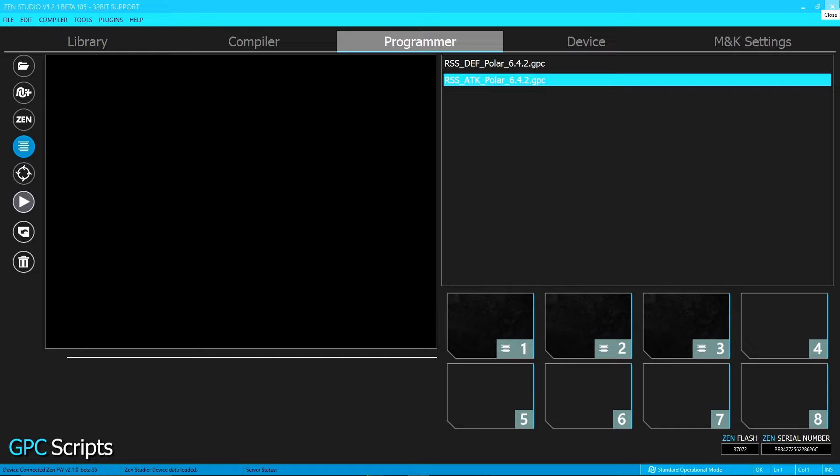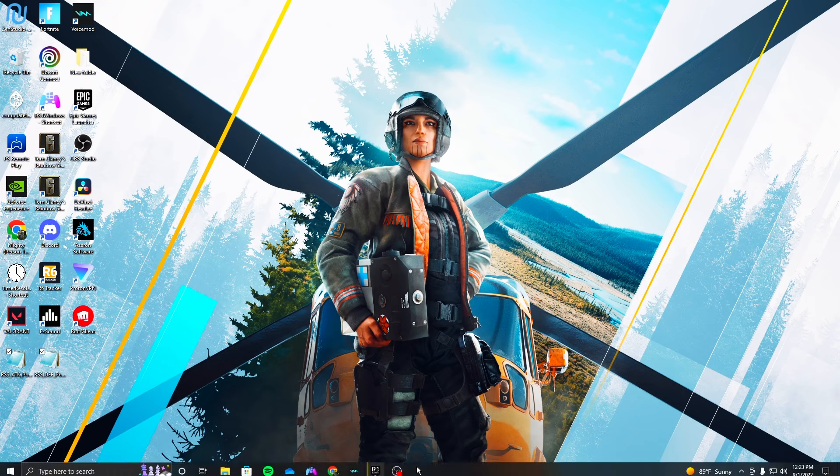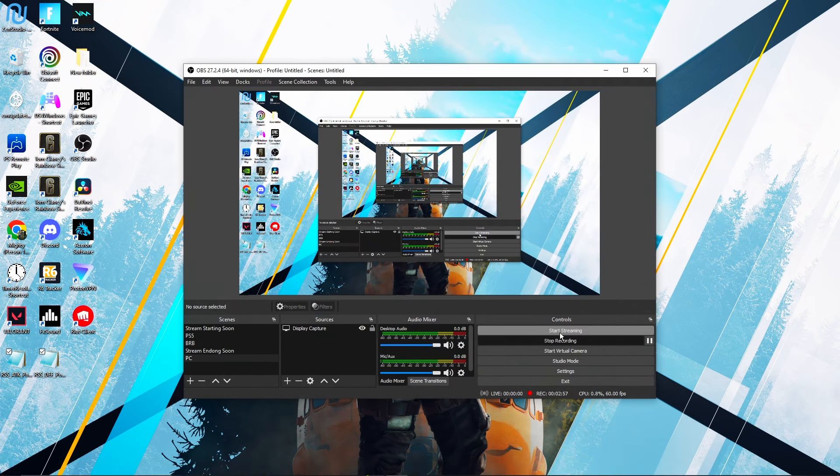Whenever you set up the Cronus, I'm going to show you right now. You got to set up the mod values and switch some of the weapons. On attack — or you have to do this on both of them — go to Mod Values. Don't worry about anything else, just T-Bag and RF Speed.